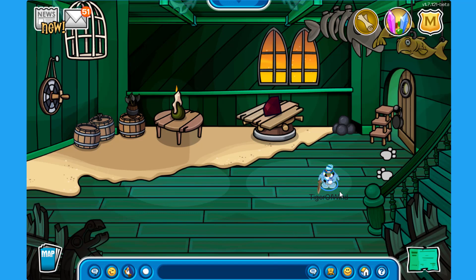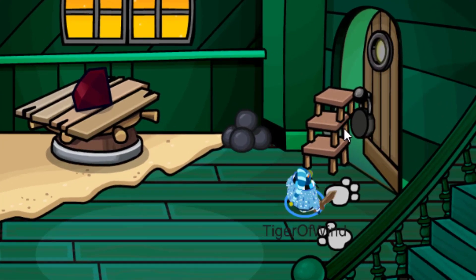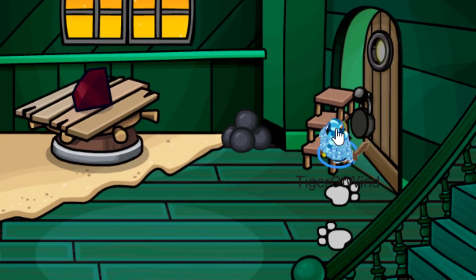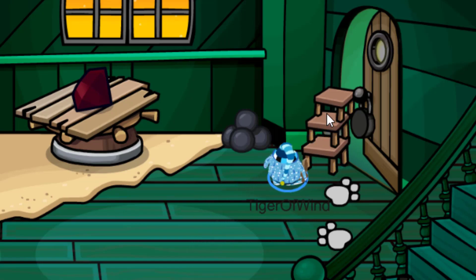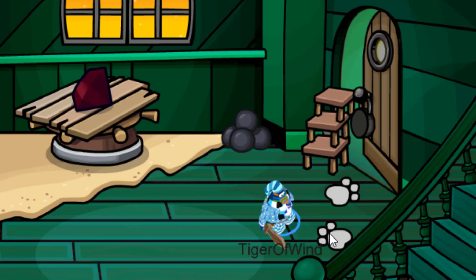That's not the only new thing here though. Last time we were here, I tried to get into Shellbeard's quarters but the door was locked. Now check it out — it's kind of open! We can sort of take a peek inside. There are some chairs keeping it open, and there are footprints on the floor leading to Shellbeard's quarters.